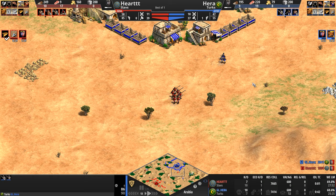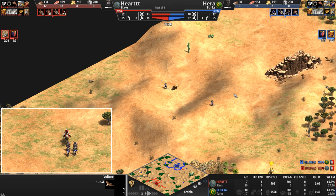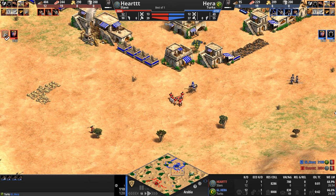The cowardly lion is cowardly no more as he attacks not one but two spearmen while vultures fly overhead. These spearmen are very much abandoned to the sands of Arabia. Now it is Hera's scout's turn to be a hero as he charges into these skirmishers.